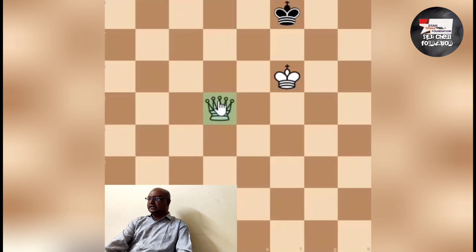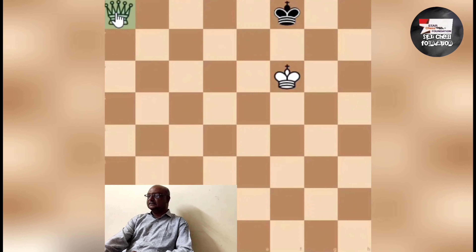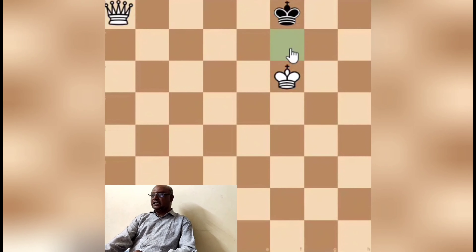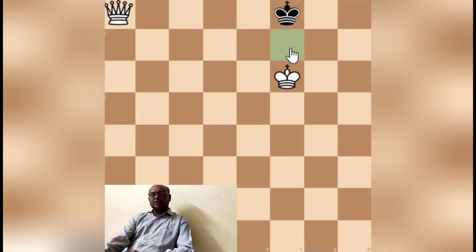The Bishop moves diagonally. You can move on to F7. If you move on to F7, here is a checkmate. Rook checkmate, Bishop checkmate — there are various types of checkmate. However, if checkmate is wrong, it doesn't count.